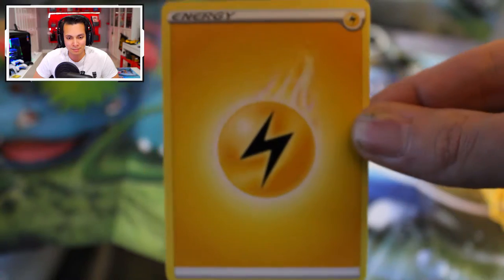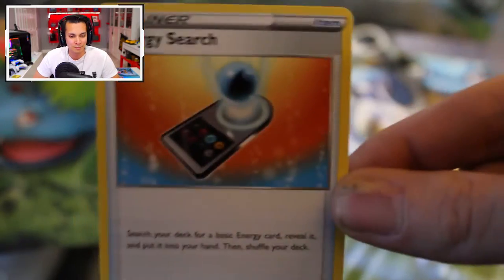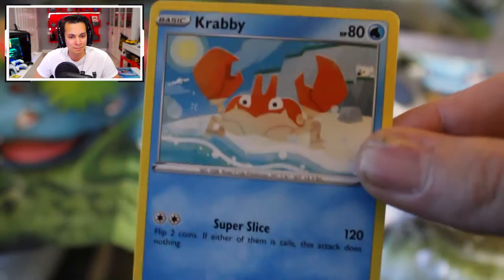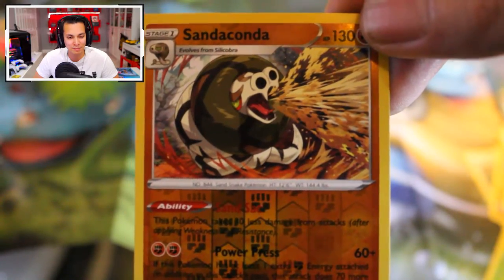Our first card is an Energy Card. We have a Hattrem, an Eldritch, an Energy Search Training Card, a Falinks. I remember him. We have a classic Krabby, a Zigzagoon, a Greedent, a Silicobra. And in this one it looks sad — but not to be discouraged because we found his older brother, Sandaconda, Reverse Holo and he's angry. From sad to angry! Our last card is a Noctowl.